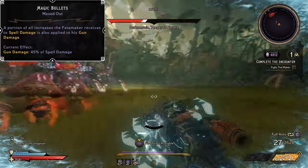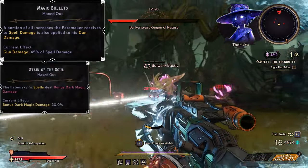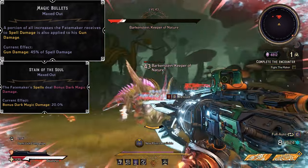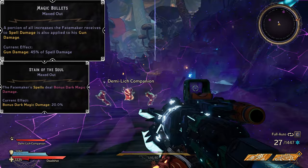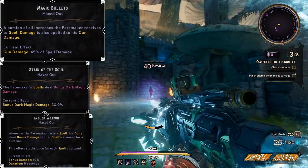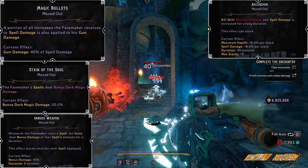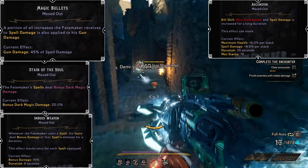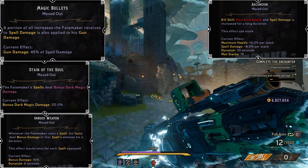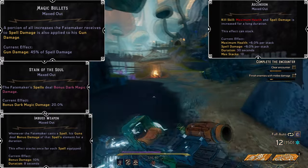We've got things like Stain of the Soul, which lets us deal bonus Dark Magic damage with our spells, meaning our guns can also inflict Dark Magic damage and give us nice health regen. Imbued Weapon means every time we cast a spell, our guns gain bonus damage for that spell's element for the duration — a nice 10%. Ascension is a kill skill that increases maximum health and spell damage every kill, with max 10 stacks giving us a plus 60% spell damage, and 45% of that feeds back into our guns as well.